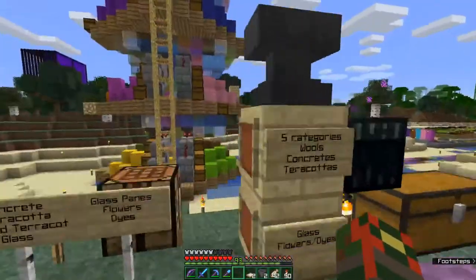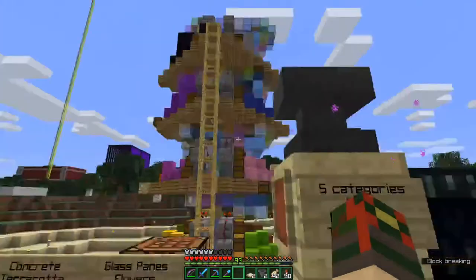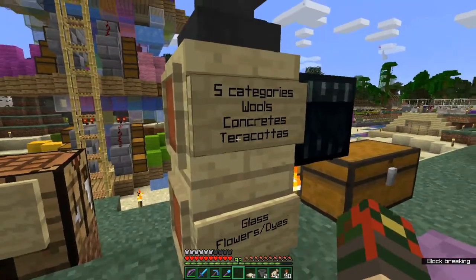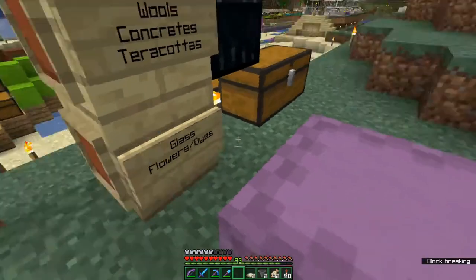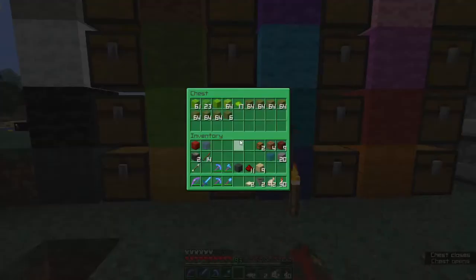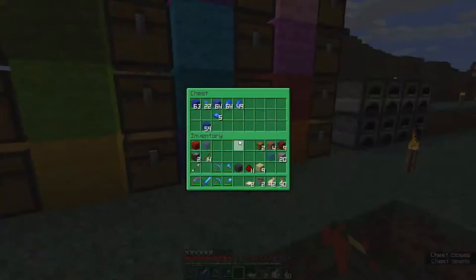I'm actually going to have the wools here — I won't have a sorting system for them — but I'm going to have the concretes as well, the terracottas, the glass, and the dyes based on each of the 16 colors that are in the dyeable colors in this game.